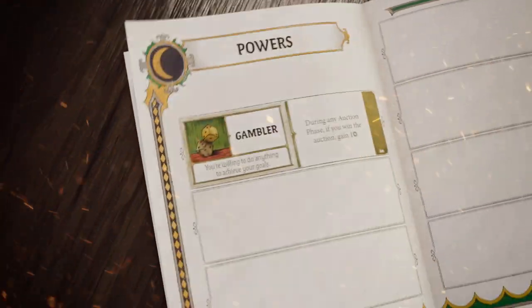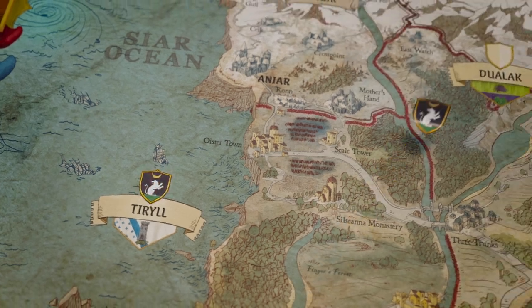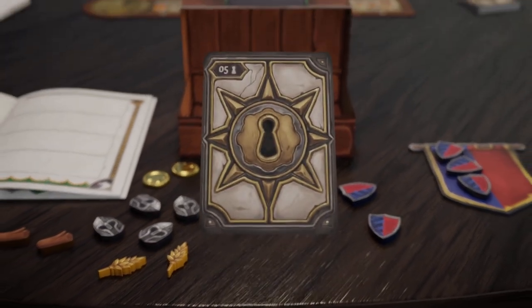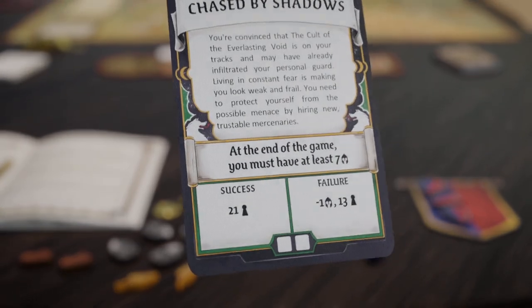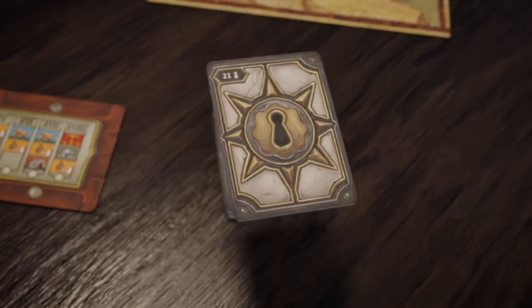Develop your character with exclusive personal abilities. Each character comes with duchies, or marks, under their direct control, and a deck of secret personal objectives and branching narrative paths that will define your story and future goals, which may intertwine with the destiny of the entire Kingdom.